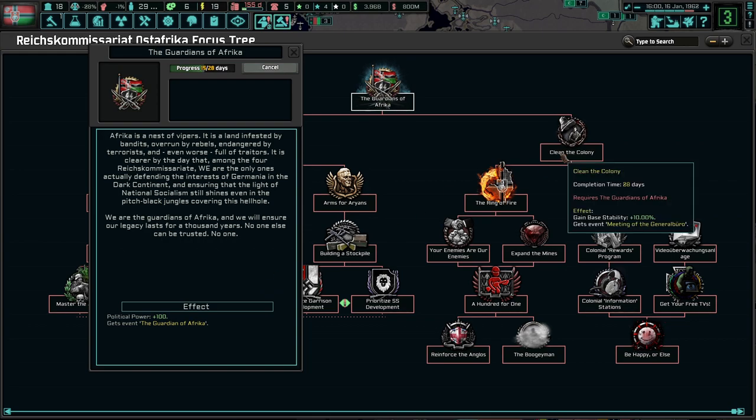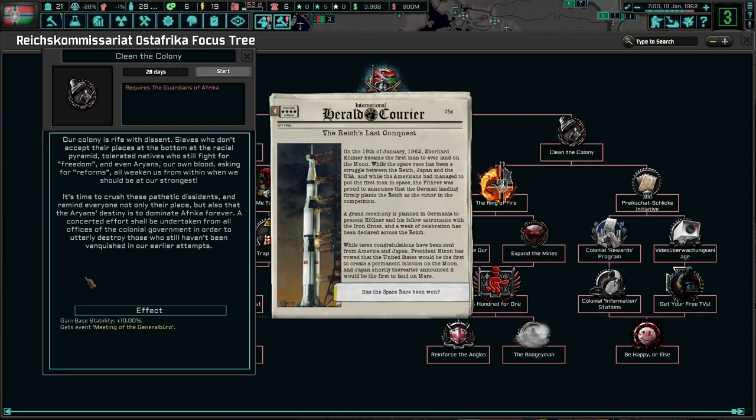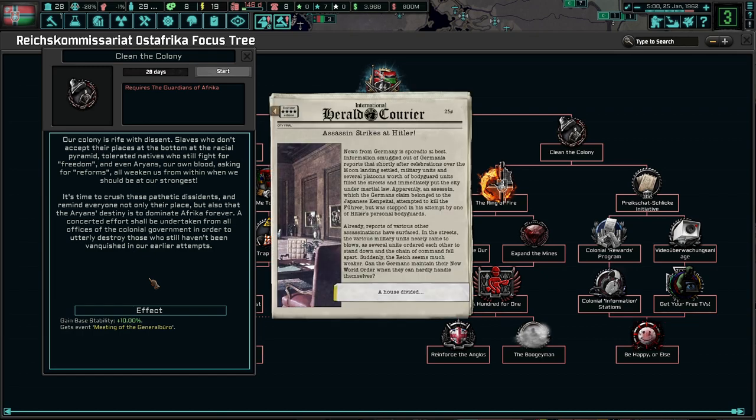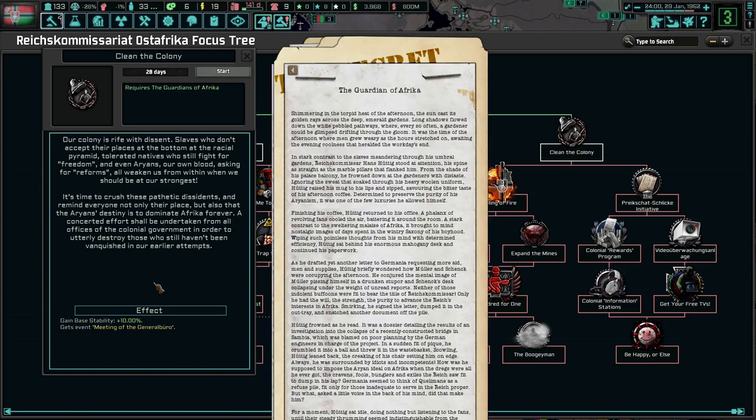Clean the colony - we like cleaning colony instability. Our colony is rife with dissent: involuntary workers who don't accept their place at the bottom of the racial pyramid, tolerating natives who still fight for freedom, and even the Aryans, our own blood, asking for reforms - all weaken us from within when we should be at our strongest. It's time to crush these pathetic dissidents, and remind everyone not only their place, but also that the Aryans' destiny is to dominate Africa forever.